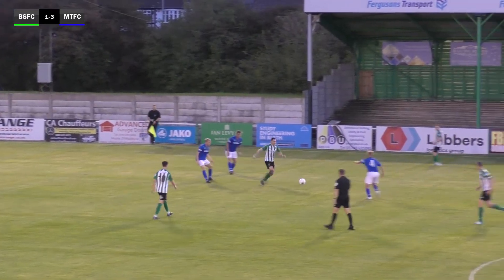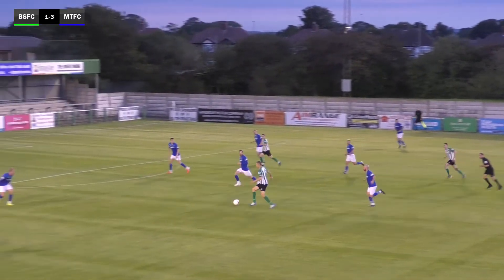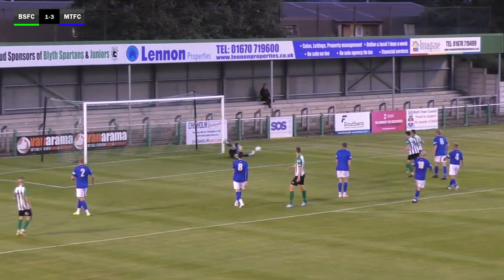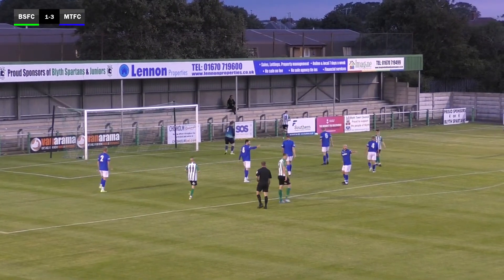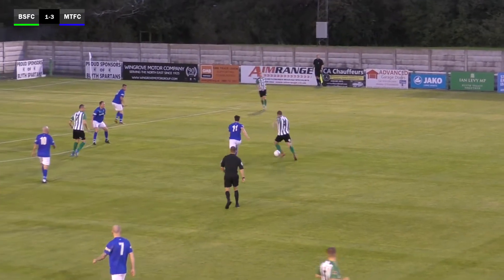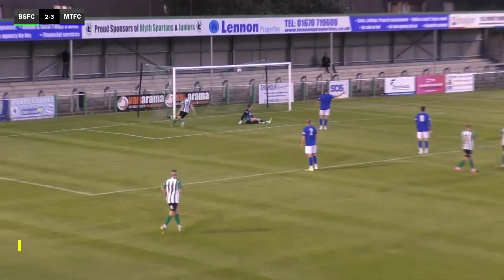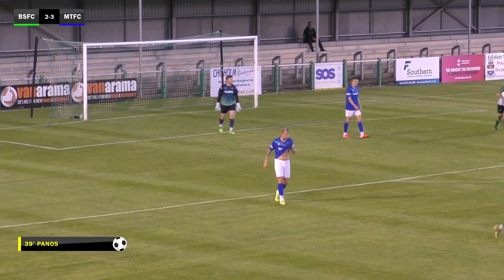He chests it down, done well there to maintain possession, then plays it infield and releases Dale who's 25 yards out. He steps inside and has a go with his right, and Dan Lawson gets a long way across his goal to push that one behind. He gives it back to his left back, who moves it infield 25 yards out looking to tee up the number 4 — he has a go — that's a crack of a save from Lawson who puts it onto the post, and then it's rolled in at the second time of asking by Panos.